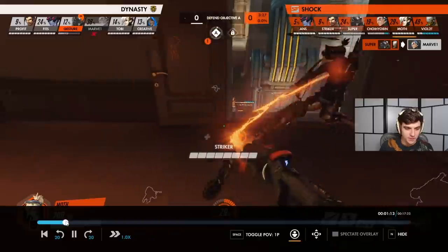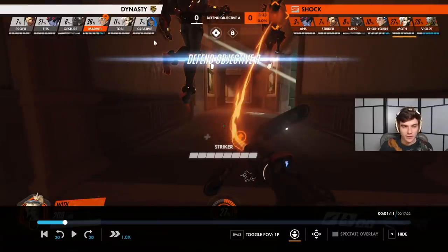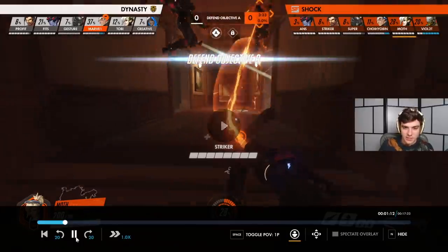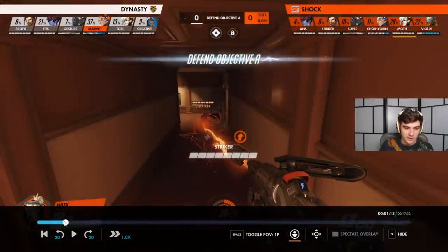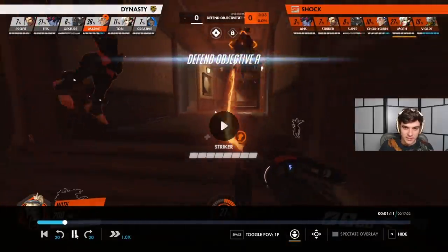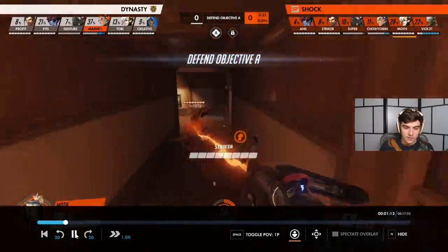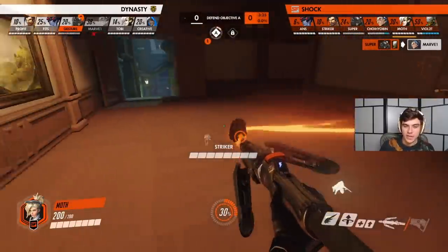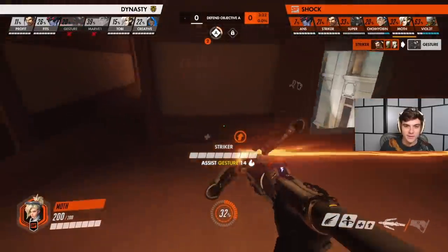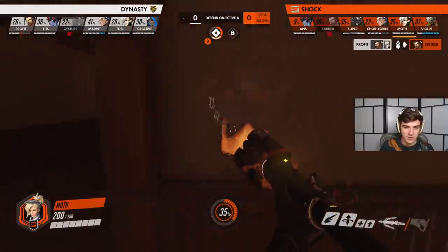Nice little jump from Moth here — it's a minor detail, but he makes sure that when he's crossing this sightline, where snipers are going to be looking at these windows, he doesn't cross it walking. He makes sure to fly across. I believe he also has the 'prefer beam target' Guardian Angel setting on, which allows him to jump to his beam target rather than flying to the Sigma who was in front of him. Guardian Angel prefer beam target is the meta.